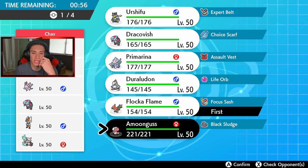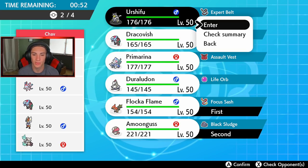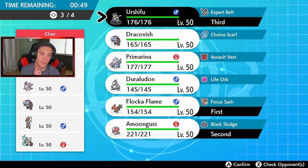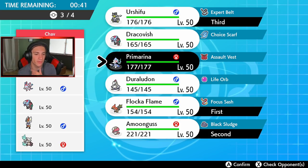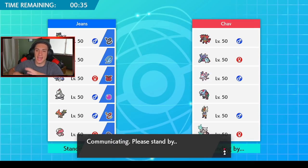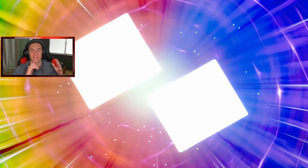I'm definitely bringing Urshifu — that's a fact. I'll bring Amoongus in the front spot, Urshifu in the back, and for the final spot I think Primarina can rock out pretty strong here. Let's go Primarina and hop into our first battle. Urshifu is going to be so strong — both the Rapid Strike and Single Strike forms.